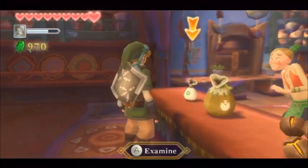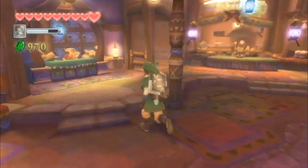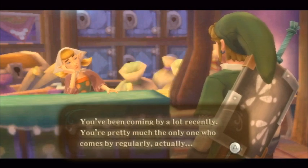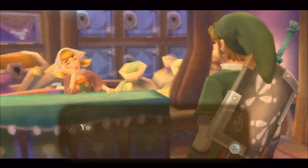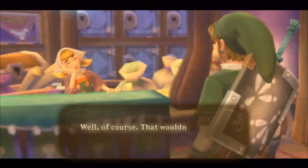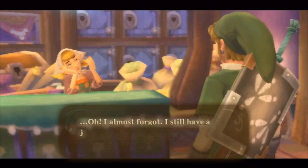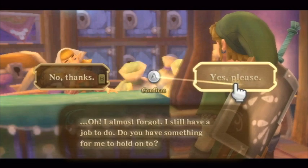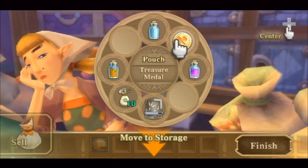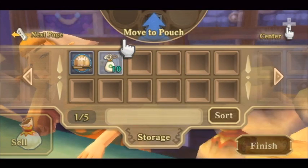If you talk to the item shop teller at the bazaar now, he mentions that a small bomb bag is now for sale. This is actually a decent purchase because it allows you to hold more bombs, and we are going to be using them quite a bit in the Lanayru region. If you really want to wait, you'll actually get a small bomb bag as a reward from a goddess treasure chest, but that's not until literally the very end of the game. Your best bet is to purchase one from the item shop teller — the bomb bag is the most valuable of the various item upgrades.